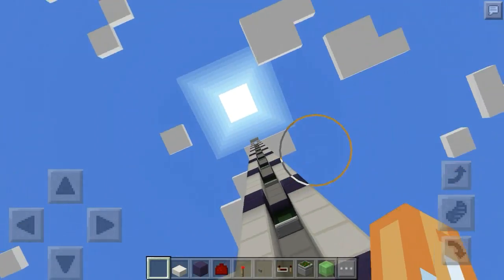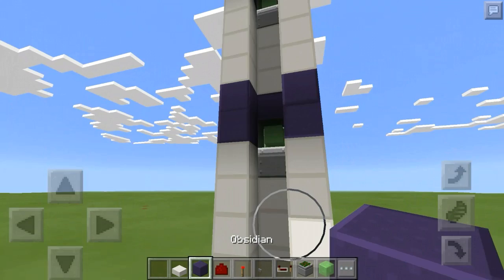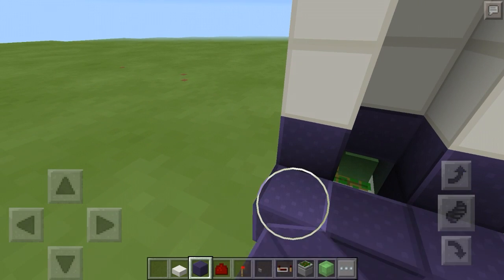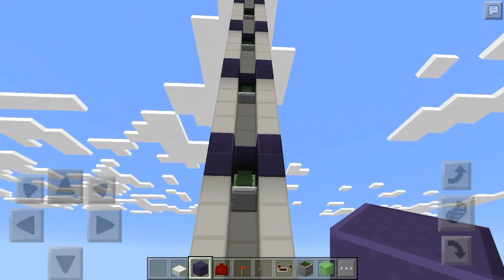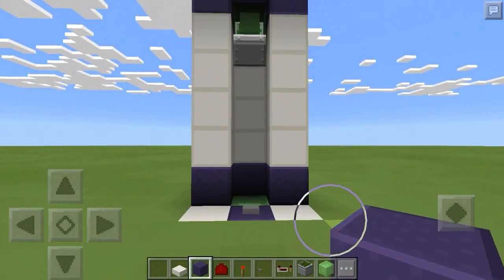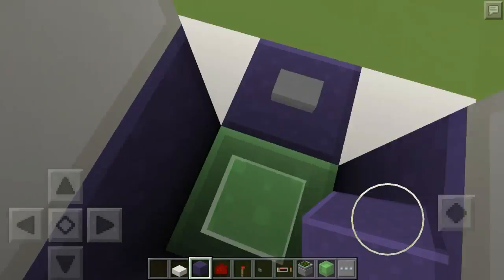It is very good for getting you from one level to another. You can try to use it for multiple levels — like put floors right here and try to time getting off, it's kind of hard but once you get used to it it's not too bad. But if you're going from one level to another constantly, like from your base all the way down to a branch mine or something, this is perfect for your needs.